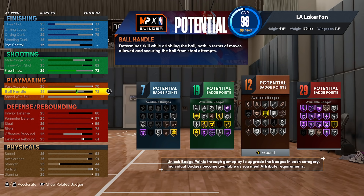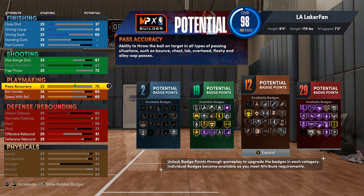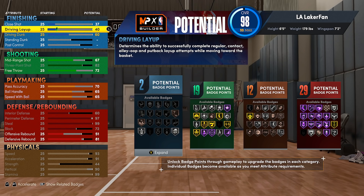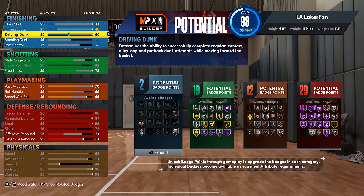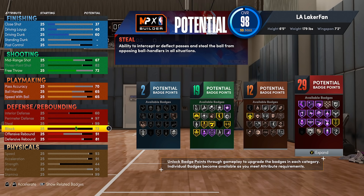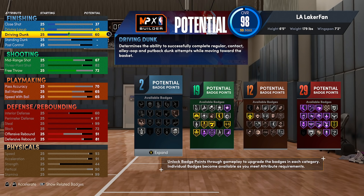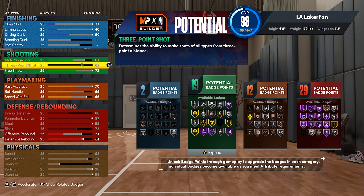Long story short: you have to make a lot of sacrifices for being a pure lockdown in this game. It's just rough to try and make this build well-rounded by any means. If you're trying to get even just enough dunk rating to dunk when you're open, and at least silver quick first step and silver unpluckable, it just looks like an ugly build — really mediocre ball handling and really mediocre driving dunk.